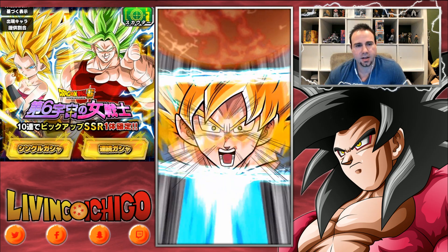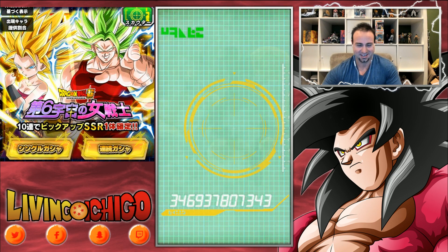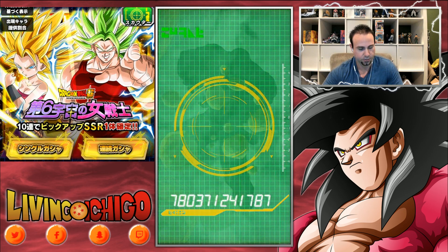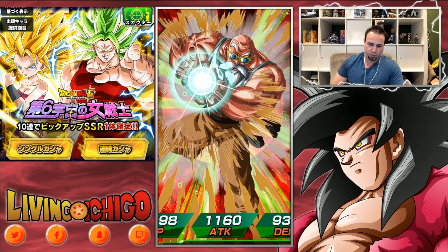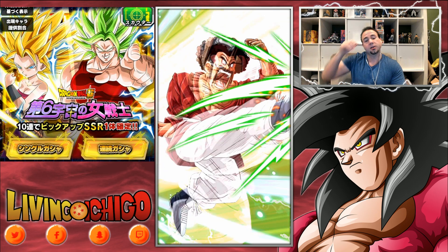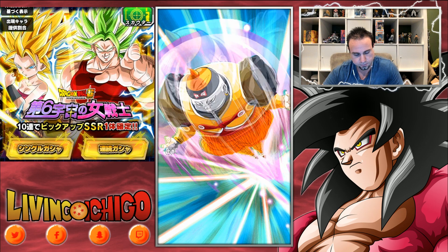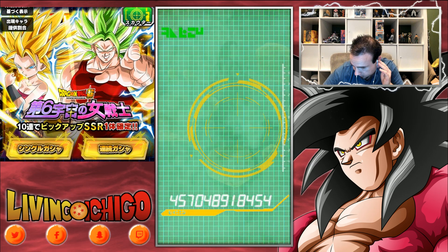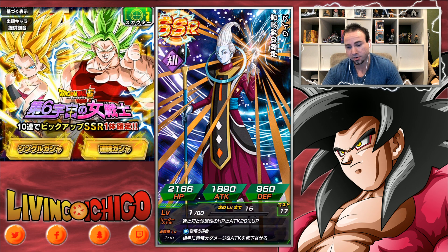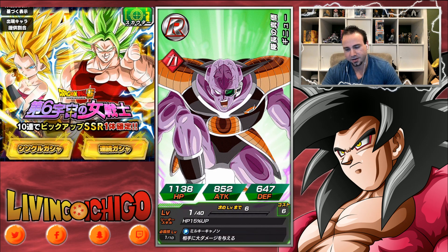Wish me luck! Hopefully I can get Super Saiyan 2 Califla for my Agility team. Kale with Califla would be awesome. Super Saiyan 3 — yes! All right, let's see what we get... Yamcha. All right Yamcha. Then we got Max Power Roshi — they gotta do a new Tournament of Power Roshi soon. Then Hercule, then Android 19... Number 19, Cyborg 19. And we got Wise — I forgot Wise is on this banner. That was a waste of an SSR; he's not good anymore. And we got Ginyu.